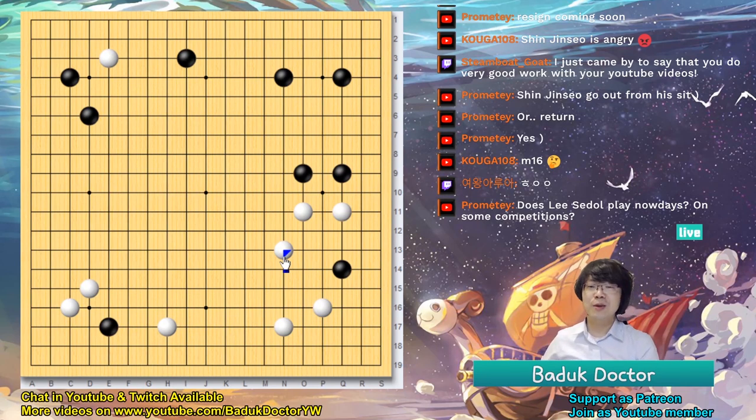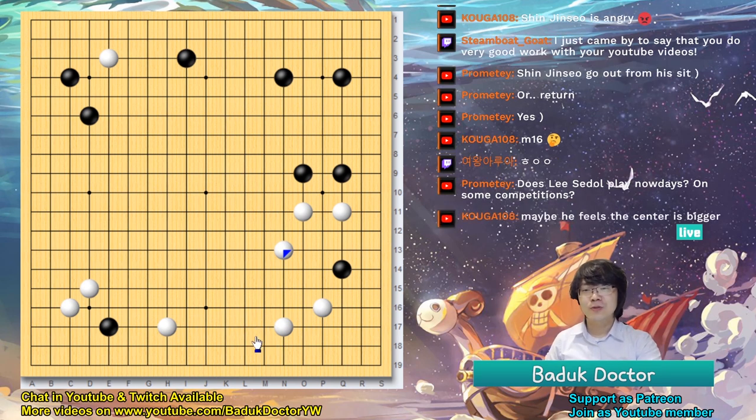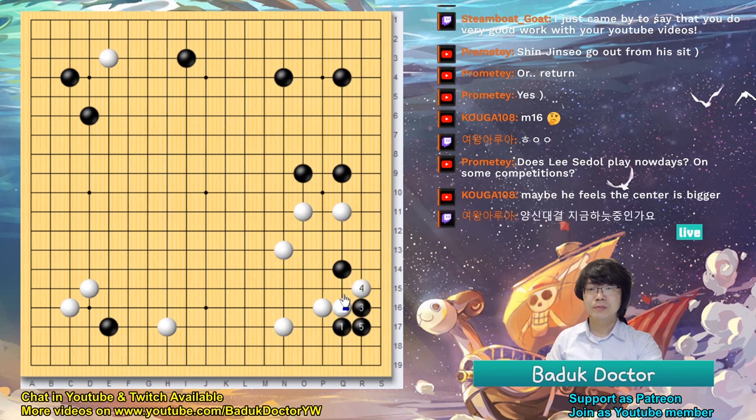If this was not Shin Jin-seo's game, maybe I would complain about this move. But now this is a good move, as I told you. This can be a good move because white's balance is good at the lower side — really good lower side. If this was black, then of course it's not good. But even if black saves from the corner, still white's balance is really amazing at the lower side. That's the reason why he can give up the corner. I'm really impressed by such an idea.